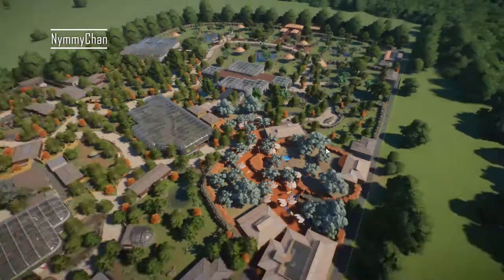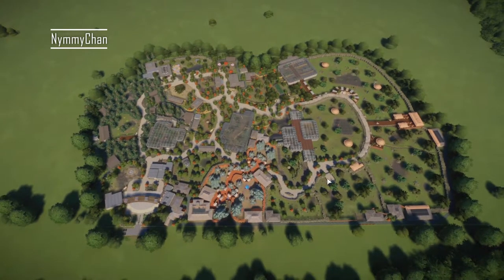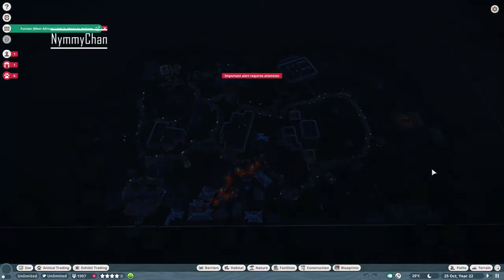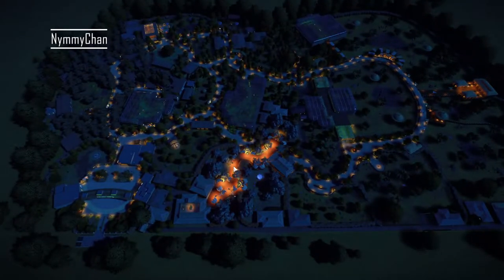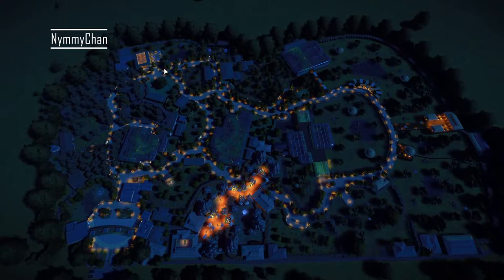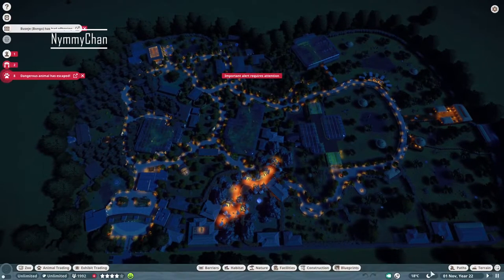I think we've seen it all — let's observe the zoo in night mode and see if it shines. Because of the white pathway this clearly lights up a lot, but I like it. The pathways are lit up exactly where you'd expect, and the food courts are lit up way more, which I really appreciate. It's nice — I really like the lighting in here. Good job!